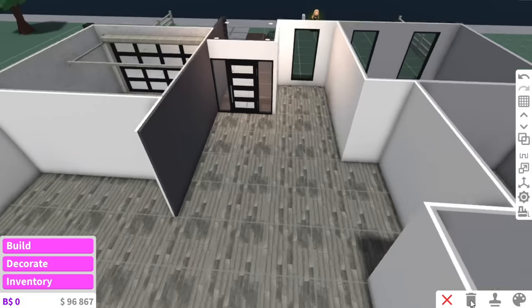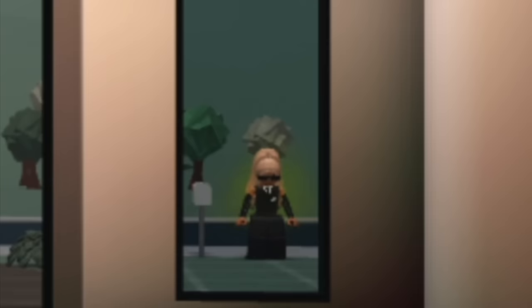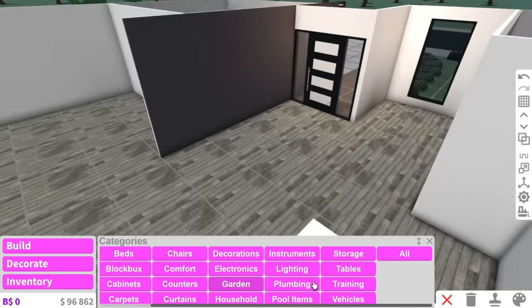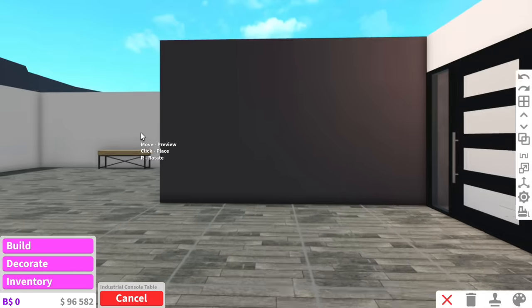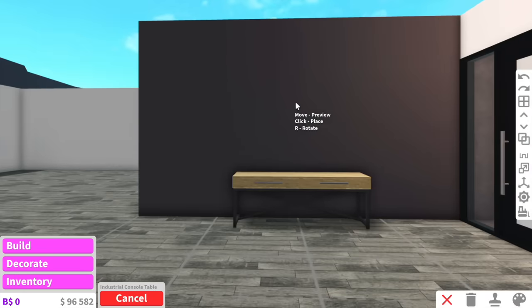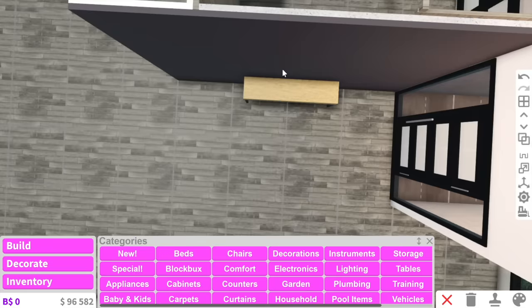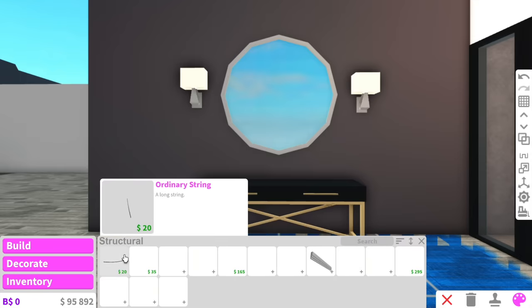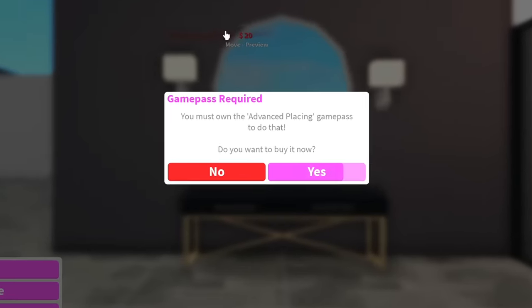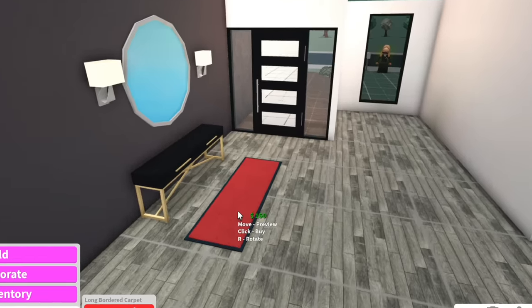Okay, so I guess now we can start decorating the inside — and I just gave myself a jump scare, look how terrifying I look. So for a contemporary living room, I think like a nice console table with a mirror above. Another annoying thing with no game passes is every time I place something, it places all weird — I actually hate placing things without advanced placement. What are we missing in this entry area? I feel like a nice long carpet would look good.